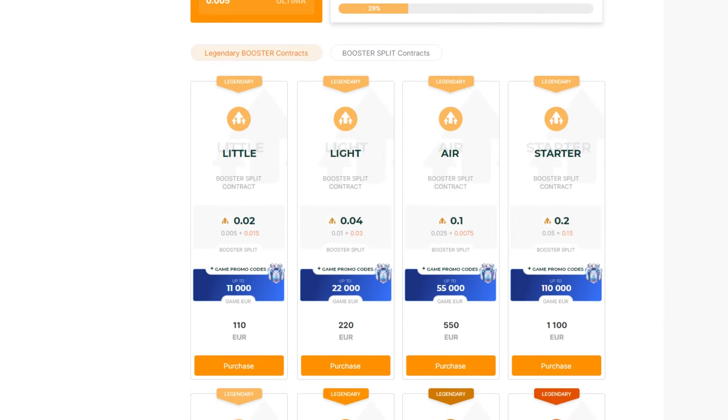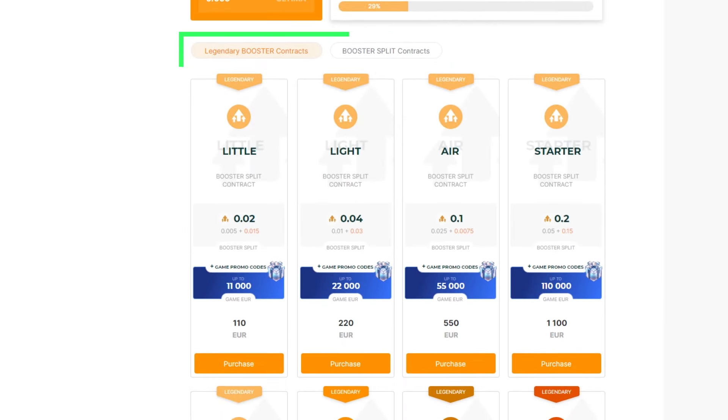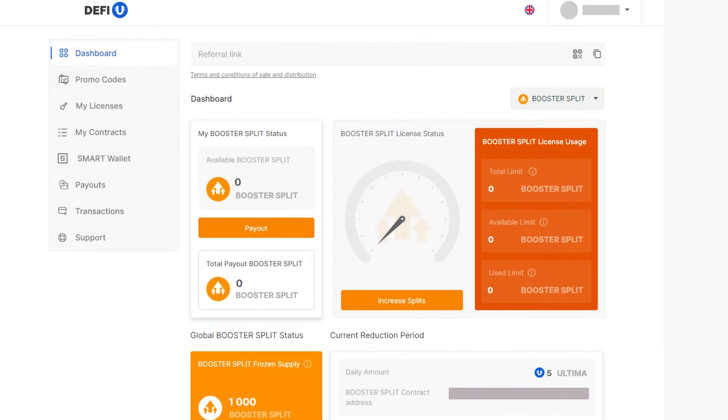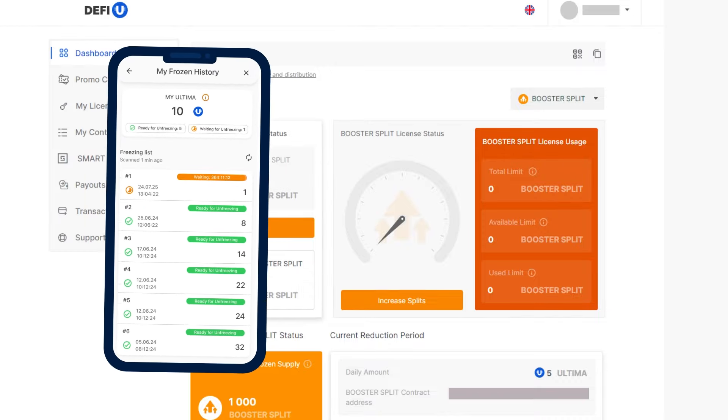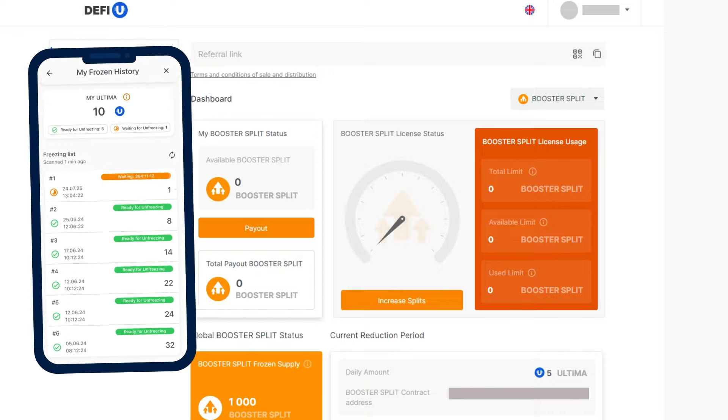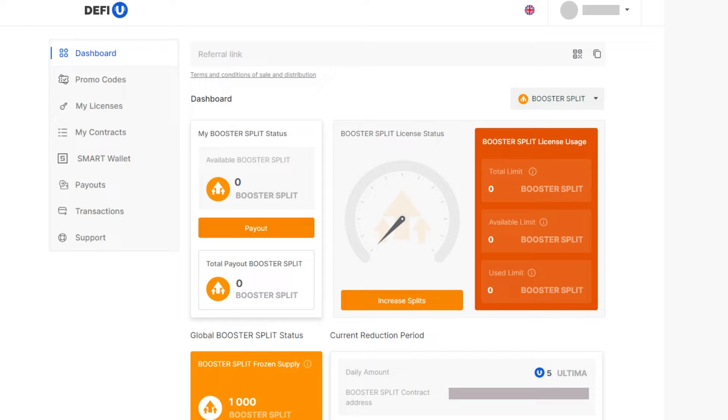Second, the Booster Split Package is paid for in a completely new way, through the Freezing of Ultima. This payment method is called Ultima Freezen. Its uniqueness lies in the fact that the Ultima frozen for payment can be returned later. Additionally, by paying for the Ultima package with Freezen, you can also participate in the distribution of rewards from the Ultima pool.